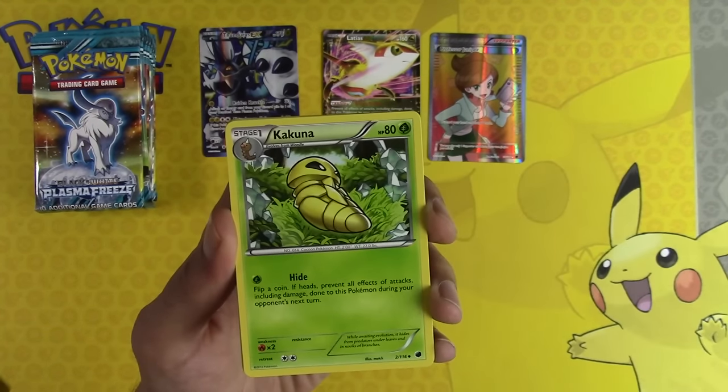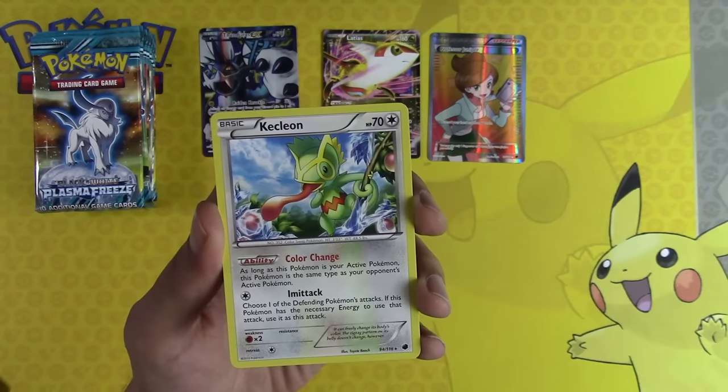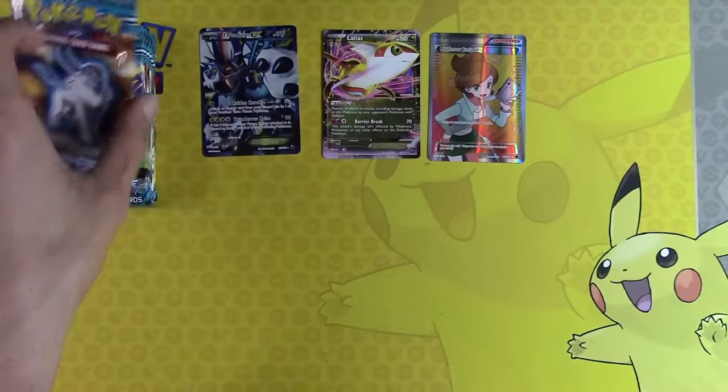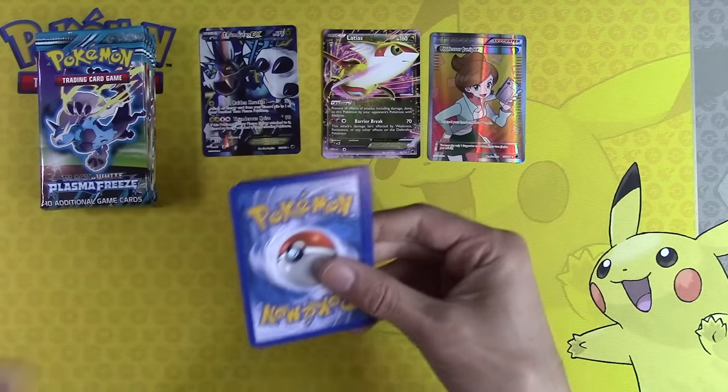Frozen City, Kakuna, Noctowl, Weedle. I have not seen this in forever - well, that was a Kecleon. But still, I have not seen that in so long. I'm sorry, I'm taking trips down memory lane here with this set.